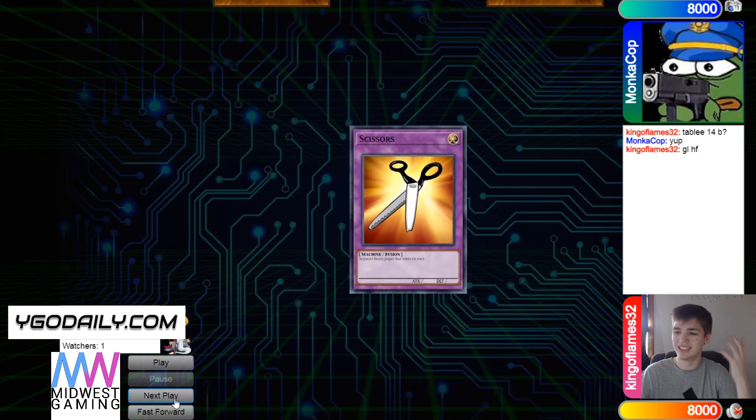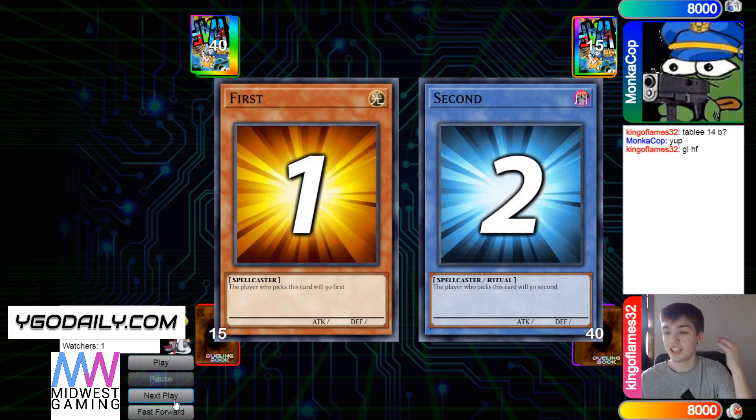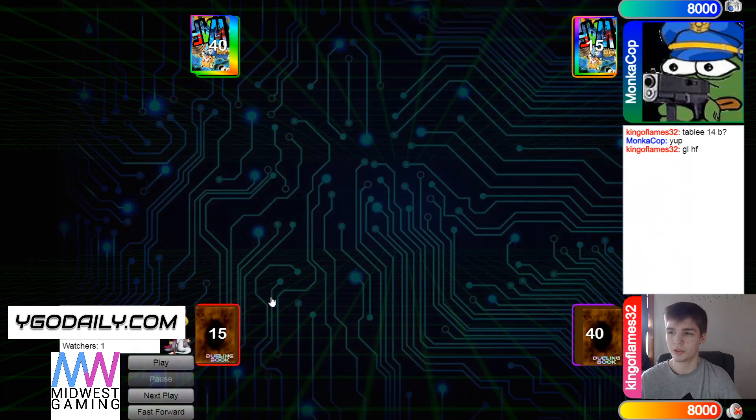We're going to see King of Flames win the Rock Paper Scissors shoot, so they're going to get to decide if they want to go first or second this match. Looking at the deck counts, we see 40 versus 40 — gotta love to see it. King decides to be going first this match.